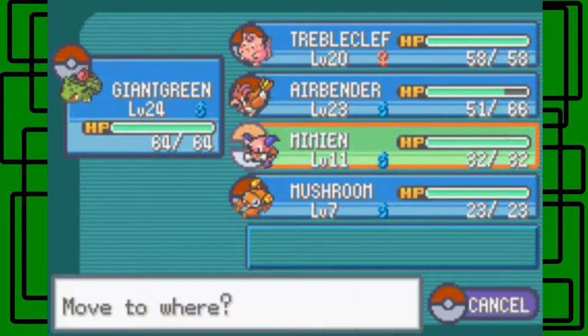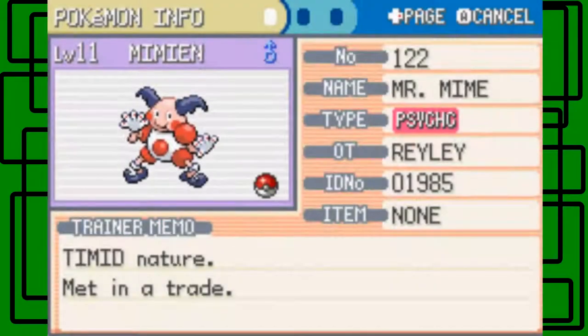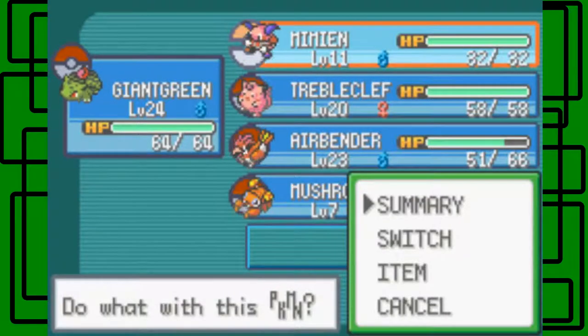Let's switch that — switch with Triple Clef and then switch with Airbender. So, Mimeion — let's check out the summary. It's a Timid Nature, met in a trade, Psychic type. Attack is 14, defense is 21, special attack is 29 — which is good, I wanted high special attack. Special defense is 33, speed is 29. Its ability is Soundproof — avoids sound-based moves like Growl or Screech. It knows Barrier, Confusion, and Substitute. Let's switch Confusion and Barrier so Confusion is first on the list.